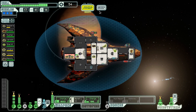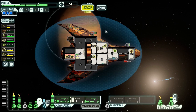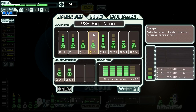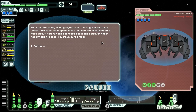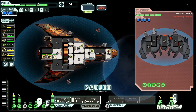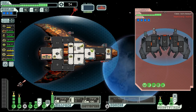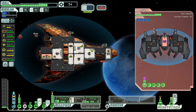With 54 scrap, what are we going to do? We have a little bit more time before we go to the base. We need more evasion, more defenses, more doors, more everything. Let's do one more jump and see what we need to spend our money on. We scan the area finding signatures for only a small trade vessel - however as it approaches we see the silhouette of a rebel scout. We run the scanners again, discover the registration is fake, and move in to attack. Big rocket, fire drone, two ion weapons - that's a nasty combo for us but nothing too nasty. We're going to knock out their helm and hopefully smash them to high heaven before they get a chance to do too much else. We should be okay, although it looks like they're getting pretty good aim.